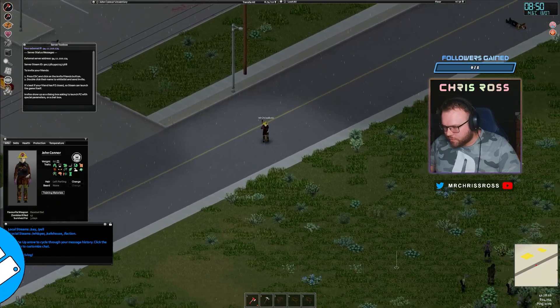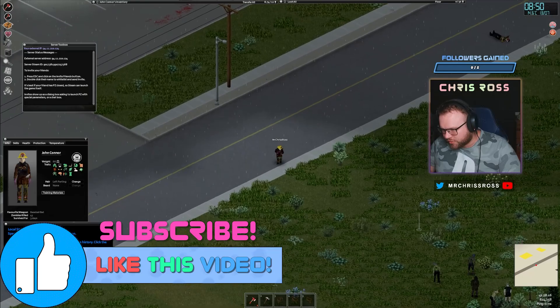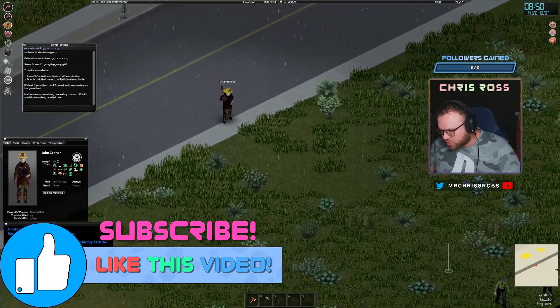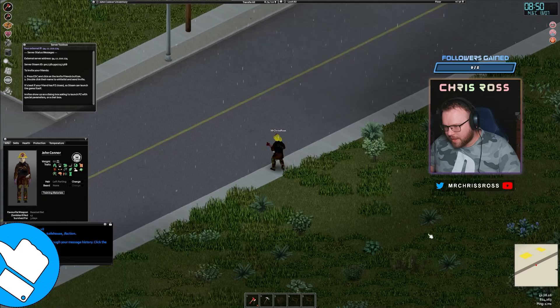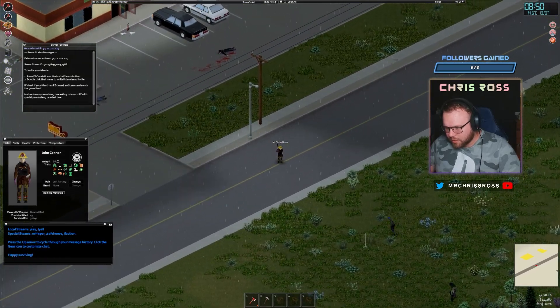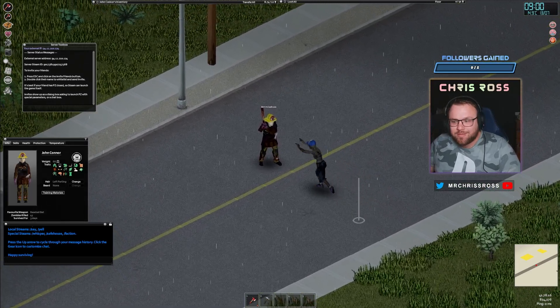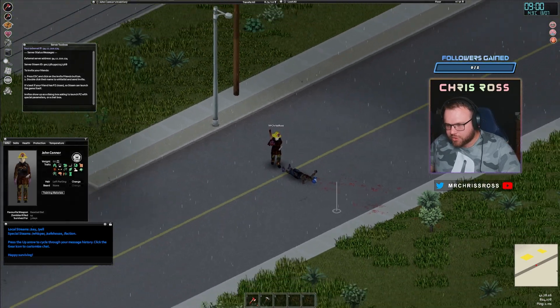Alright, so we're just going to catch the attention of just one zombie. Make sure you're crouching at this point, because otherwise you'll pull more than you actually want. So let's walk over there slowly. Alright, we've just pulled one — now let's wait for them to come. All we've got to do is just pick this one off. Just like that.